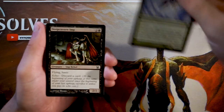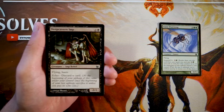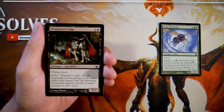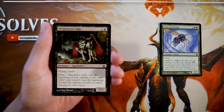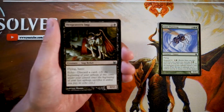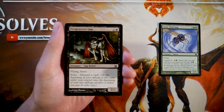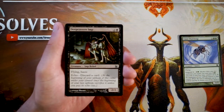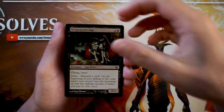Deep Cavern Imp is a 2/2 for two and a black with flying and haste. It also has echo — on your upkeep the turn after you play it, you must discard a card or sacrifice the Imp. It does have haste so it gets in for two damage regardless, but there are much higher priority things you can do in this set, so it's not high on the list.